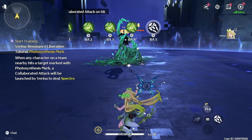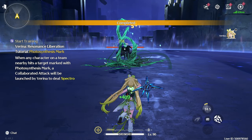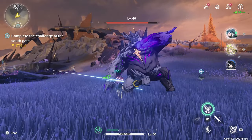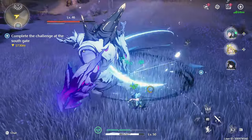Verena will launch a coordinated attack and restore HP to the active teammate. This effect stays active for 12 seconds and can be triggered while Verena is off field. Her Forte Circuit, Starflower Blooms, allows her to gain one stack of photosynthesis energy whenever she takes the following actions: a full rotation of her basic attack, hitting a target with her resonance skill, or her intro skill.